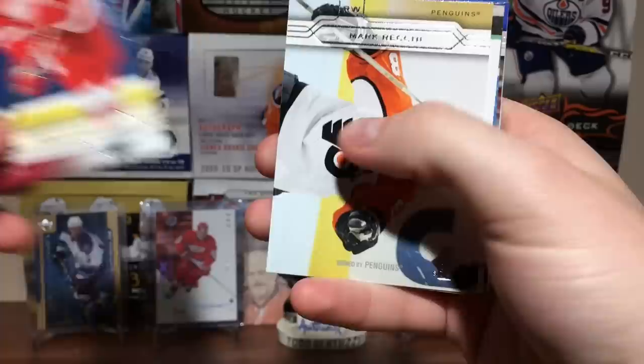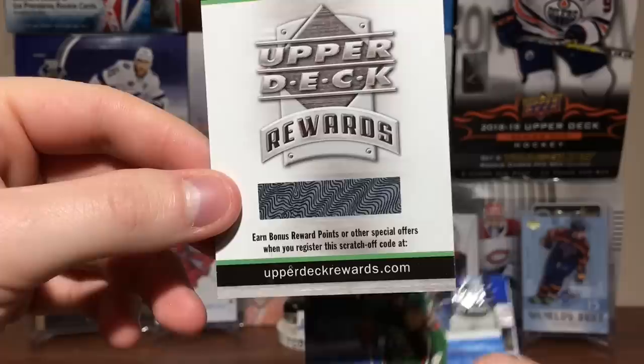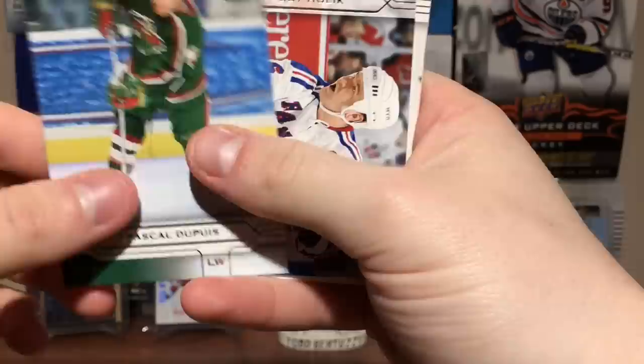Next pack: Aaron Ward — forgot about him — Brett Hull, Mark Rift. What's this? Bonus reward points. Scratch off at upperdeckrewards.com. Cool, I'm gonna get some reward points... expired. Expired like 14 years ago or something.